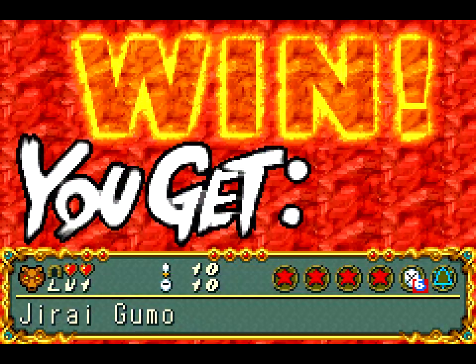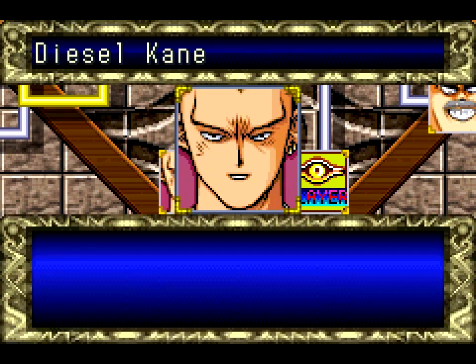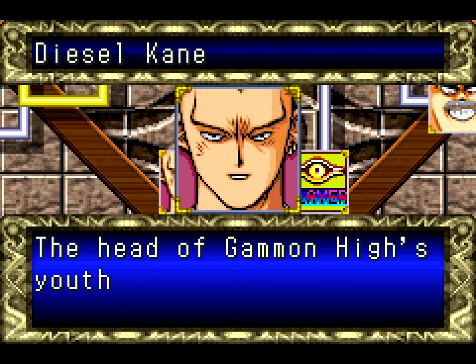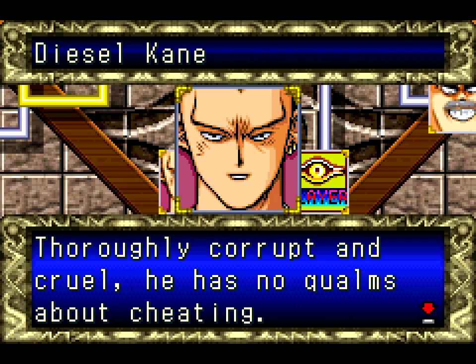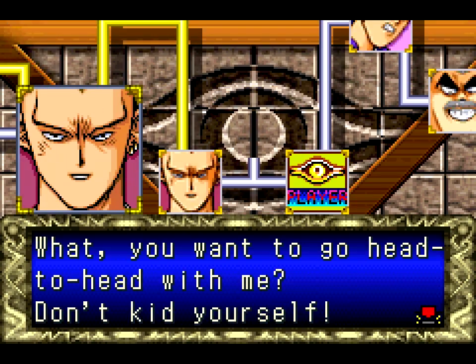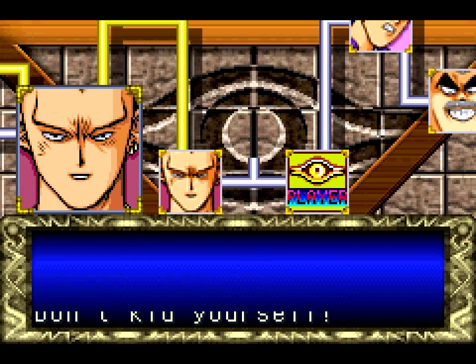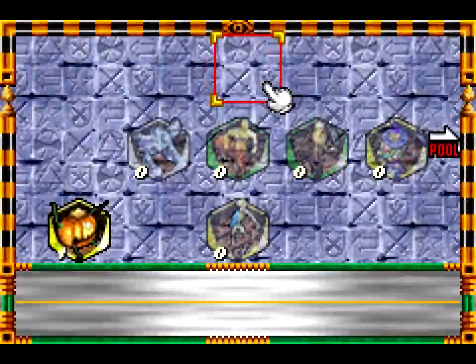I finally won! I got Juregomo. Is this Dieselcane? It totally is - I called it! The head of Gammon High's youth gang has an axe to grind with Joey Wheeler - thoroughly corrupt and cruel, he has no qualms about cheating. He says: 'What, you want to go head to head with me? An attitude adjustment is what a hopped-up maggot needs.'